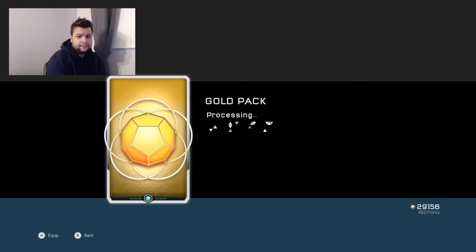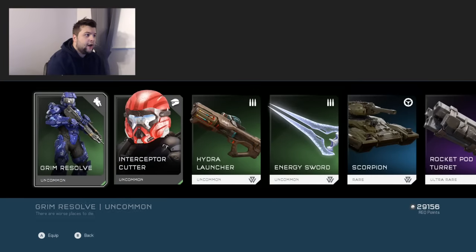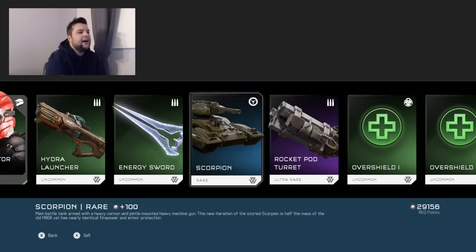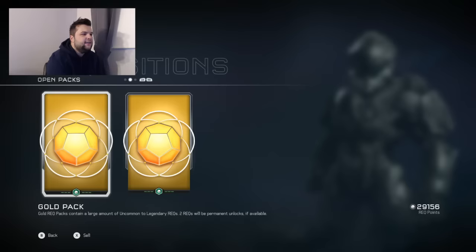This is going to be number eight. Gold pack — I got a stance, that's cool. I got a helmet, it's pretty cool. Hydro launcher, energy sword, rocket pod, and some other random stuff.